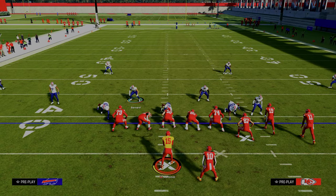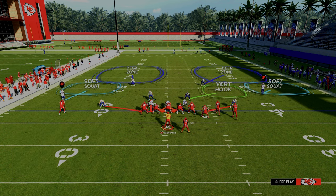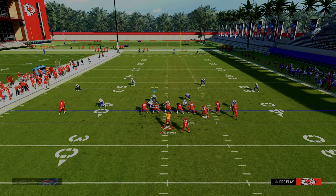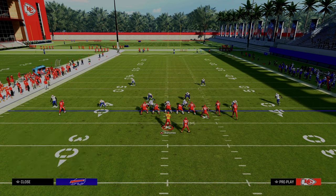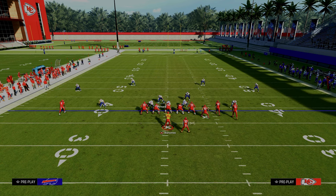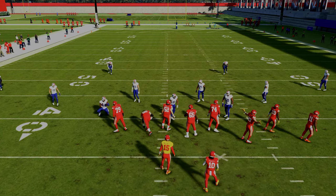The key to a good double Mabel coverage — one is sheds, and another key that a lot of people aren't talking about is to actually mix up your zone drops, specifically those outside cloud flat defenders. If you're not careful, a savvy opponent is going to run a combo that takes advantage of your zone drops — like the big corner, little corner concept, one of the best plays this year. The short corner gets underneath that zone drop. So what I like to do is actually drop those back to like 15, maybe even 10 yards.